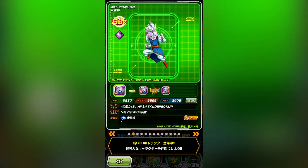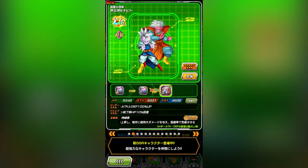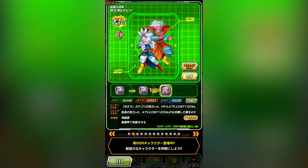As far as the other featured units go, you have a new general pool Kibito and Supreme Kai. They evade, they can stun on their super attack, plus they debuff attacked enemies' attack and defense by 20% for 2 turns, and you can transform them to get sealing on their super attack instead. They're looking pretty decent for a few super battle roads, so definitely not a bad general pool unit, but still a general pool unit.